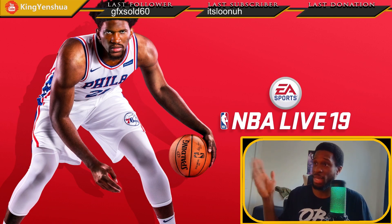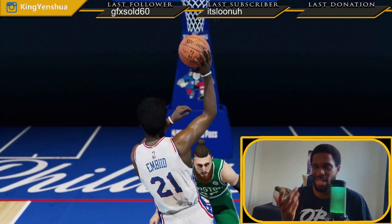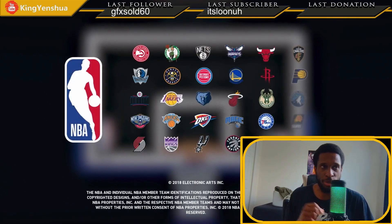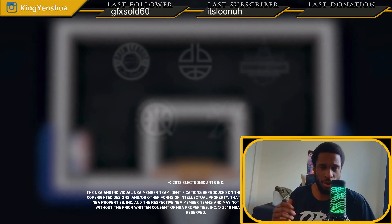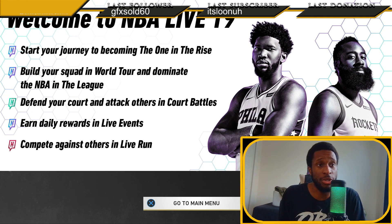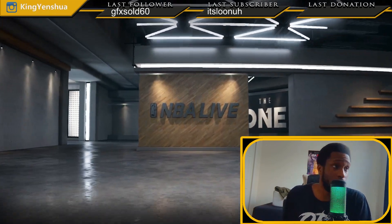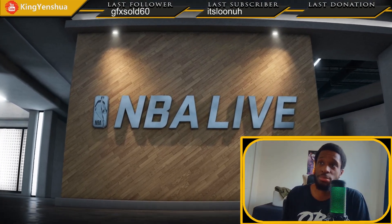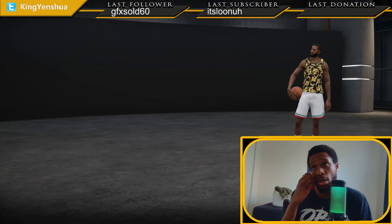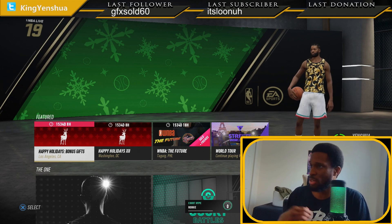I'm going to show you guys how to make the best playmaker you can possibly make in NBA Live 19. We're going to have the weight really low, the proficient height, and show you guys the best dribbles and the best shot. The shot is really for preference, but the best dribbles for that type of player - I'll be breaking down why certain dribbles are good for certain type of players. This is only for the wing position; I haven't seen it for point guard, shooting guard, power forward, or center.